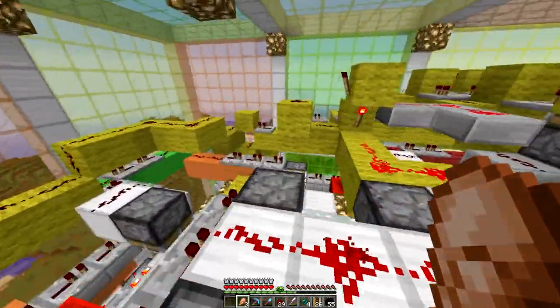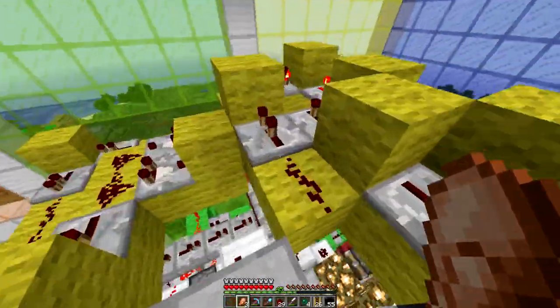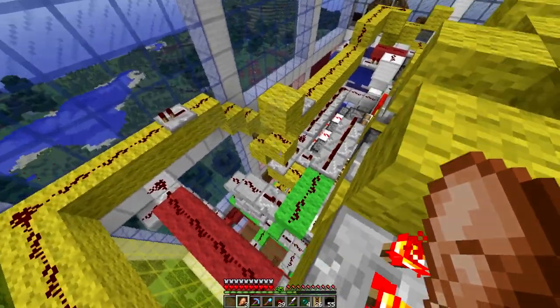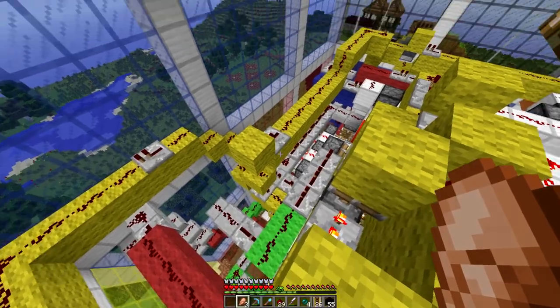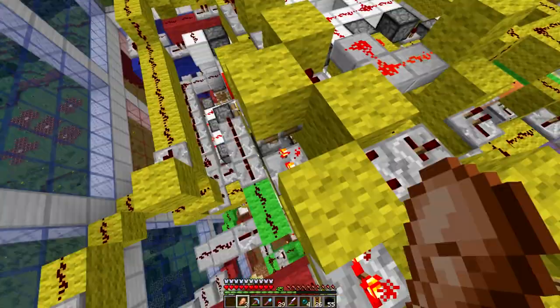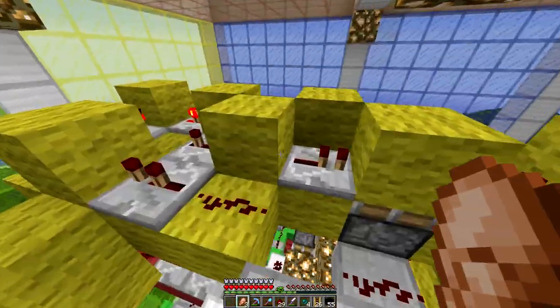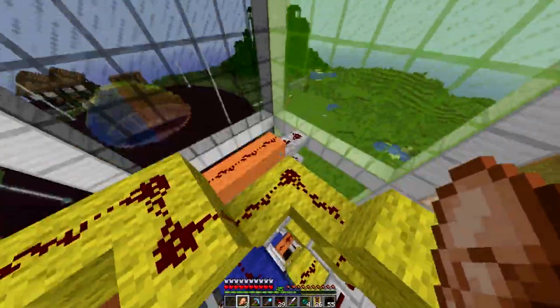The yellow redstone is all in place now. The signal comes up and goes around the circle; the piston right next to the source gets powered last, so we don't need to build another pulse shortener there. Since yellow is on this side, the black side should be on the opposite. Let's go down there.